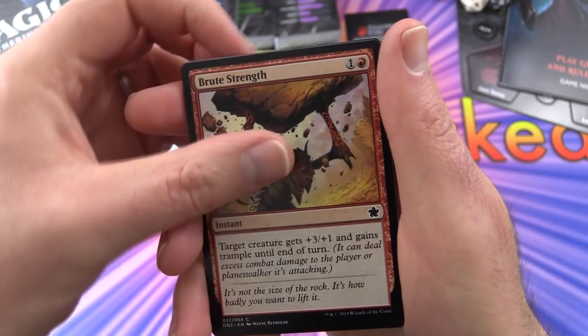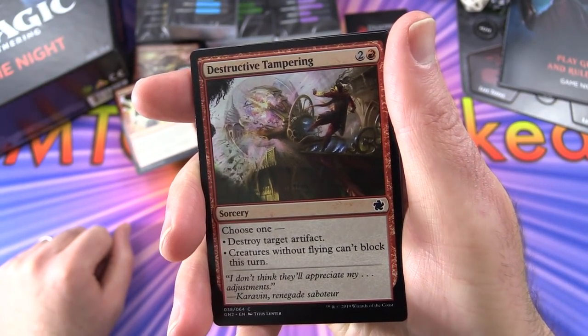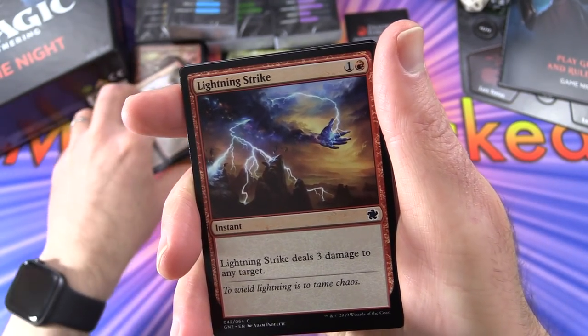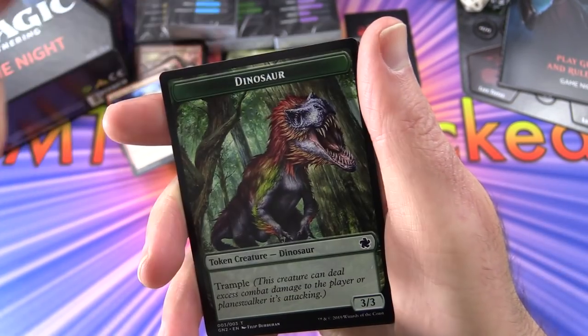Brute Strength pumps up creatures and gives them trample. Destructive Tampering - you can either destroy an artifact or make it so creatures without flying can't block this turn. Lightning Strike deals 3 damage to any target - it's a classic.